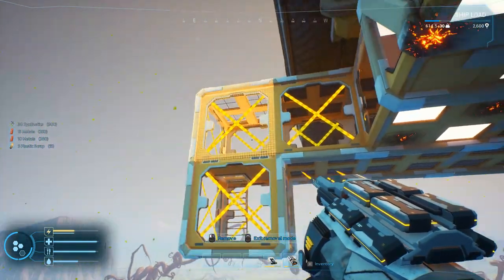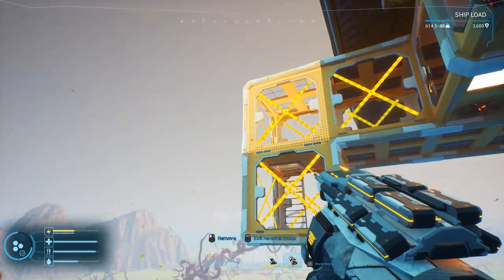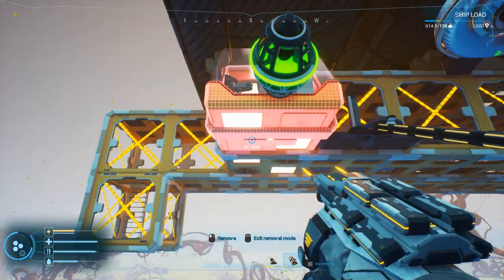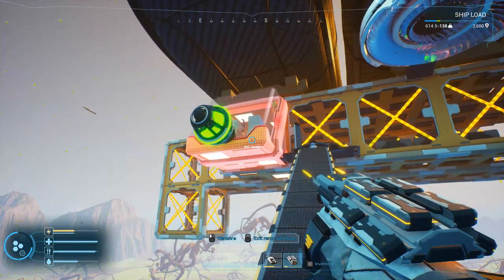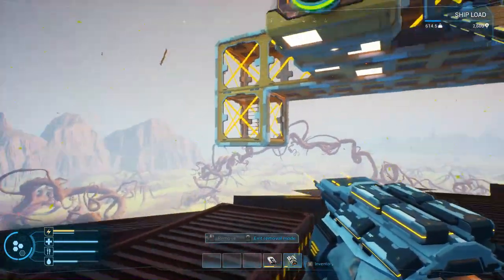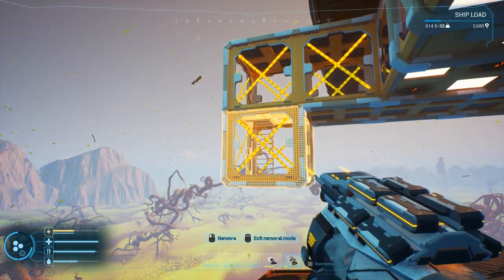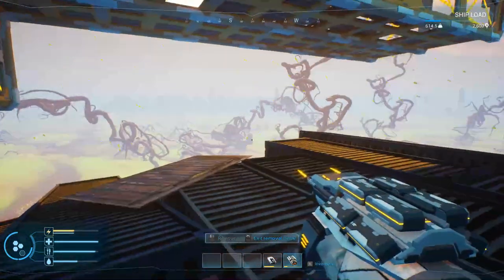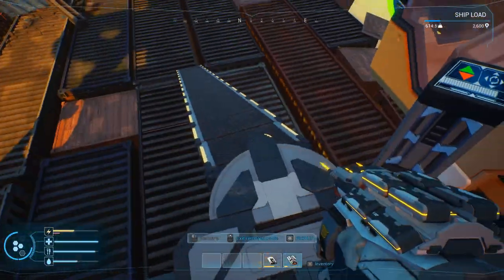One, two, three — counting out the blocks. So one, two, count that one, two, three. And then the fourth one is where we can put our next one on. So we got one, two, three, and then the next one out will actually be the one that we can put ours on. So let's lower the ship down a little bit.